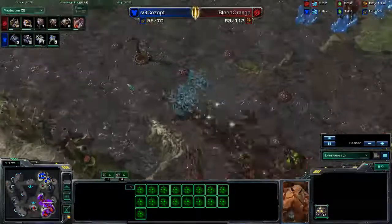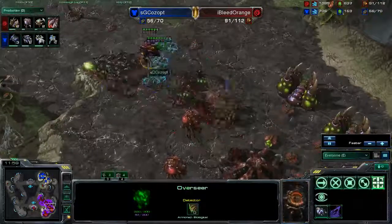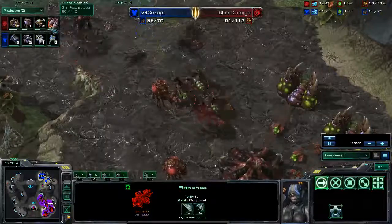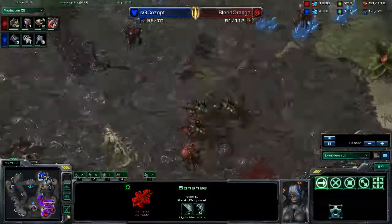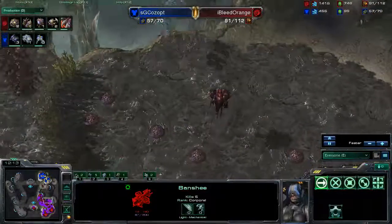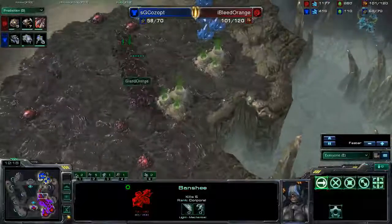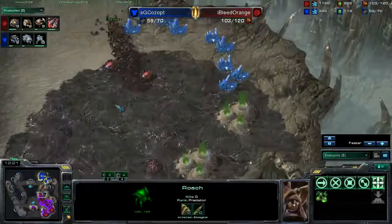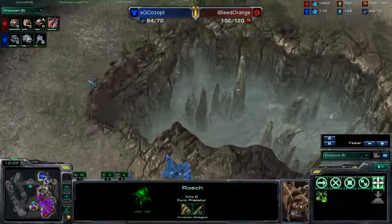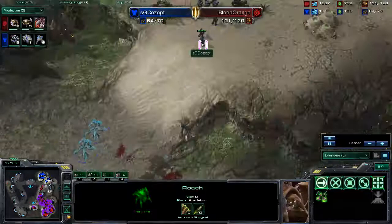These Banshees are doing damage right now as nothing can see them. There's that Overseer finally, and these queens are going to try and pick off these Banshees. If I Bleed Orange doesn't start to get other units that can hit air, these Banshees are going to slowly just do some damage. We do have this big roach push coming out right now — they are 0-0 and Glide Over Reconstitution is about to finish so they will have speed.